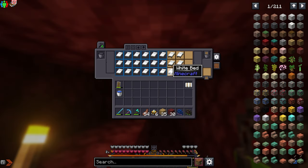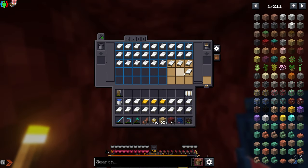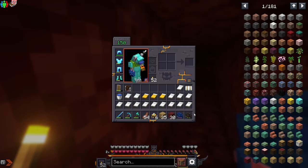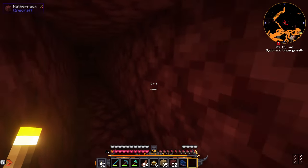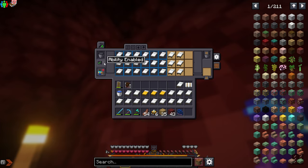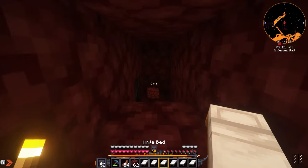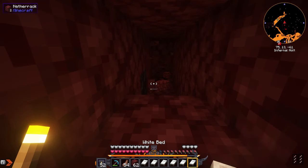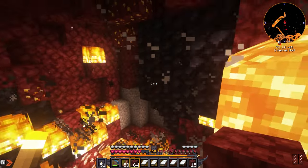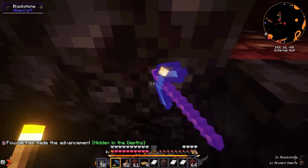I just came back with two backpacks filled to the brim with beds. I got a spider traveler's backpack from my mob grinder which lets you climb walls — really useful for netherite farming since there might be ancient debris above that I can't reach. I'll demonstrate — you have to enable the ability and now we can crawl up walls! Let's start placing these beds. Oh, it works! And I found some netherite — there we go, first piece.